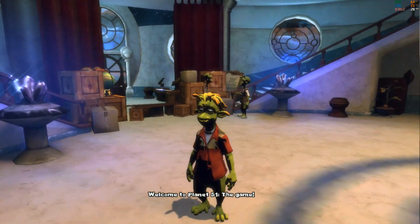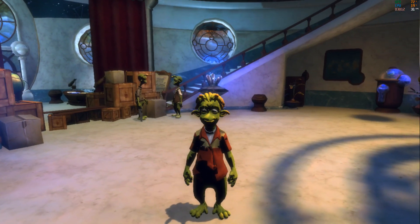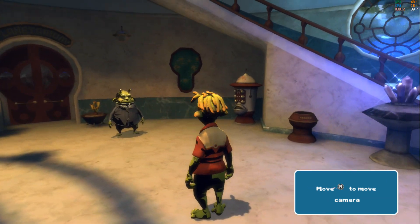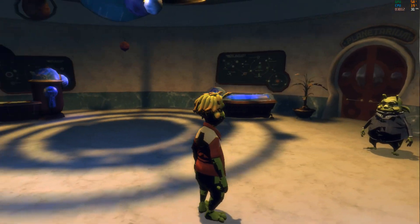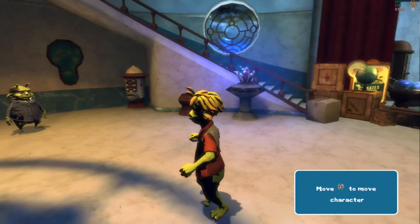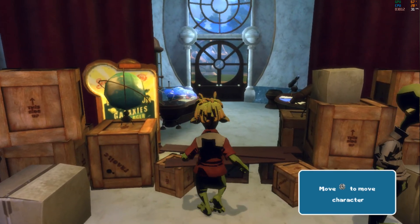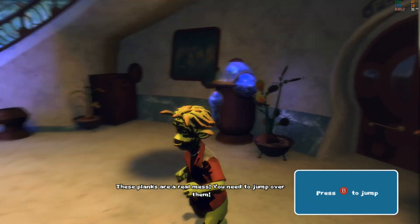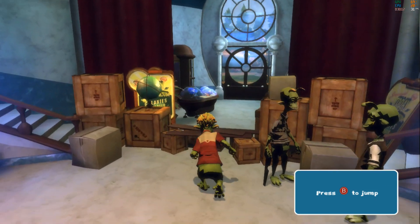Welcome to Planet 51, the game. Use the camera controls to have a look around. Go to the observatory? Why would we go there? If you want to leave, you need to find the door. The stars? And what are the stars to me? Well... these planks are a real mess. You need to jump over them. Why would we go there?